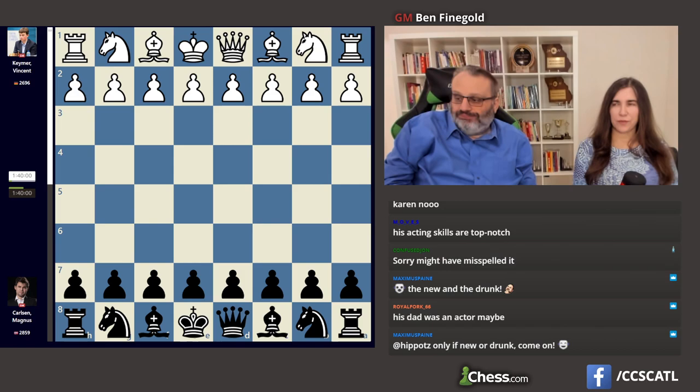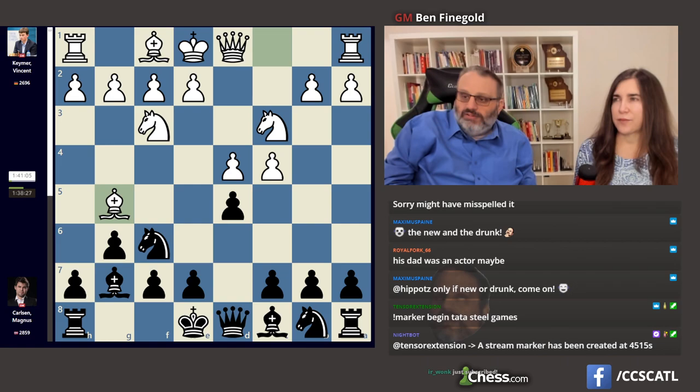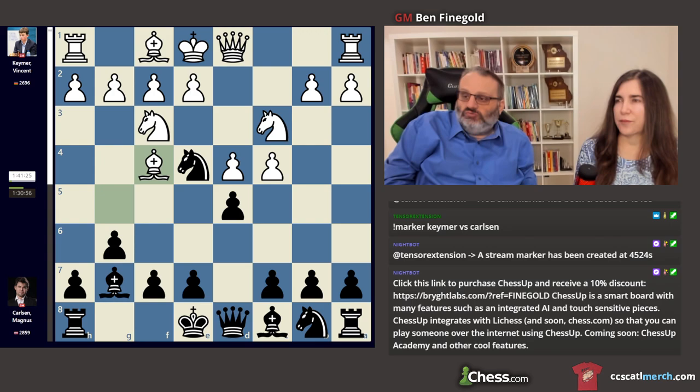So this is the game Magnus was black today against Vincent Kamer. He played a Grunfeld. White played a sort of innocuous line, which I've played. Although after knight e4, I've never played bishop f4. So I've played cd here, which is the main move. Bishop f4 is a move too, I just never played it.